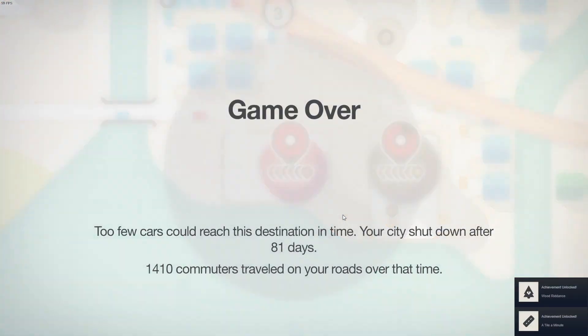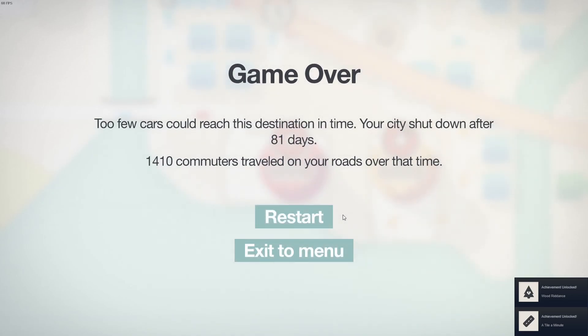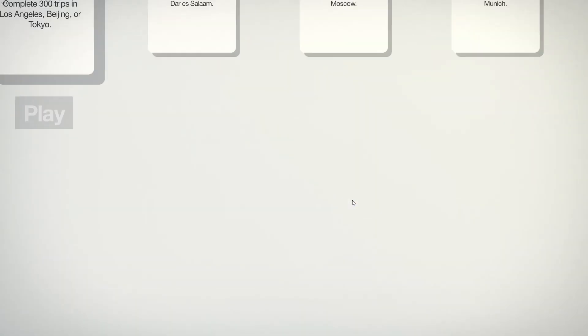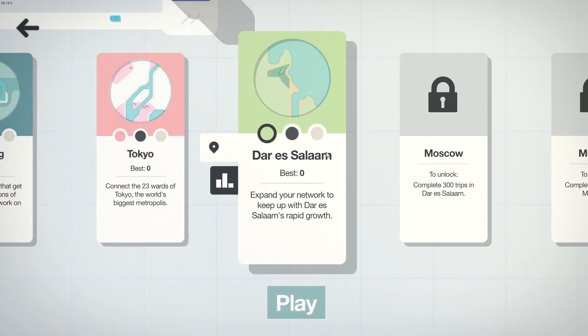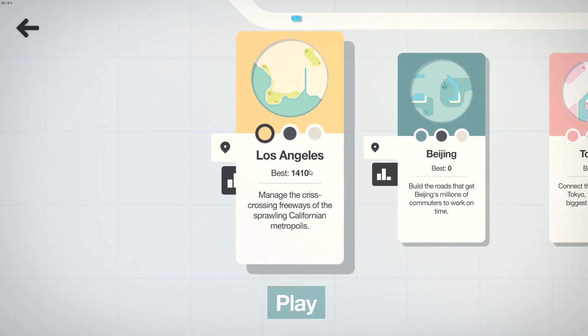This is sick. Yeah, this is going to go. There it is. A couple of achievements. Two cars failed to reach their destination. Your city was shut down after 81 days. 1,400 commuters traveled on your roads. That's so sick. All right. Exit. Great game. I like this game. Okay, we've unlocked the next city. Very cool. I'm sure there might be new mechanics coming in. I don't know. Very cool.